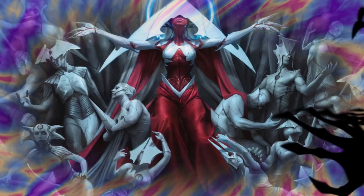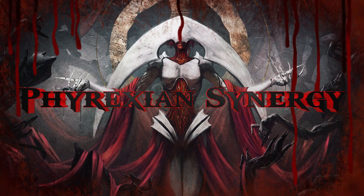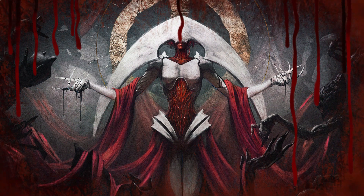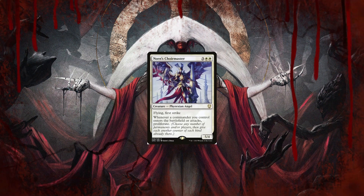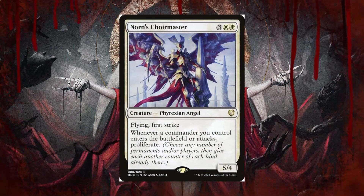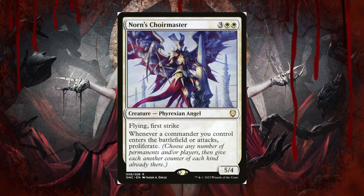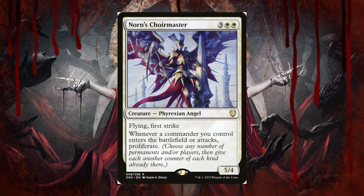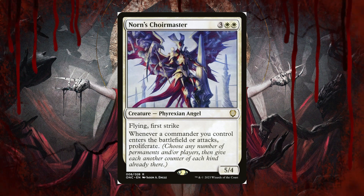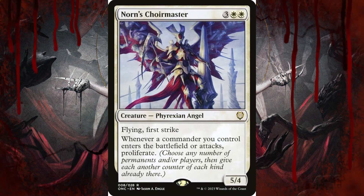I do want to take a step back and also focus on some Phyrexian synergy. Of course this is a Phyrexian tribal deck — Elish Norn is leading the way against the multiverse. The first card I thought about was Norn's Choirmaster. For 5 mana, it does have Flying and First Strike. Whenever a commander you control enters the battlefield or attacks, you proliferate. Because our incubator tokens enter with +1/+1 counters, we could proliferate them to make them even bigger. Plus if we flip back and forth with Elish Norn into the saga, it's going to enter the battlefield fresh because it exiles and then returns it back as Elish Norn, so we could get a lot of value out of proliferating with this card.